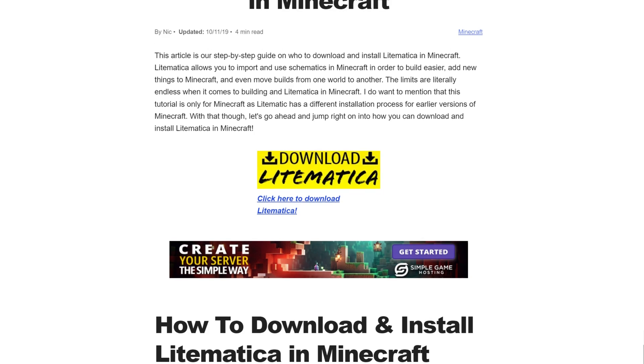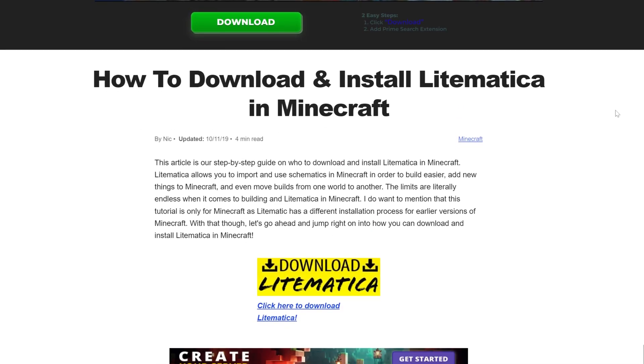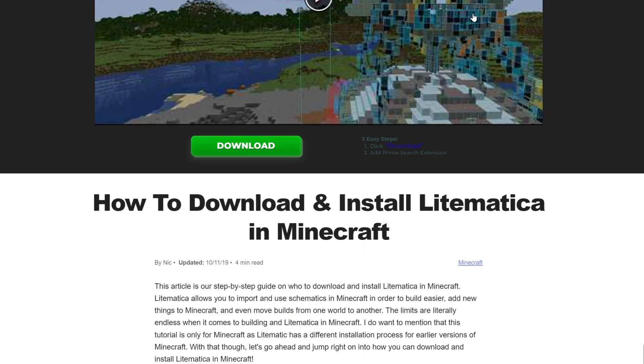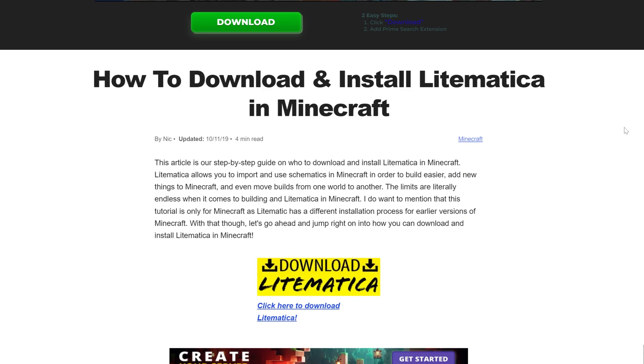Litematica is a really cool mod that allows you to import things called schematics into Minecraft. This can make transferring things from one Minecraft world to another super easy. You can even create schematics using Litematica, meaning you could create a schematic of something in your world and move it to another. On top of all that, it allows you to actually build or paste the schematic using a hologram, placing all the blocks yourself in survival, or if you're in a creative-style game, you could paste it in without any manual work.